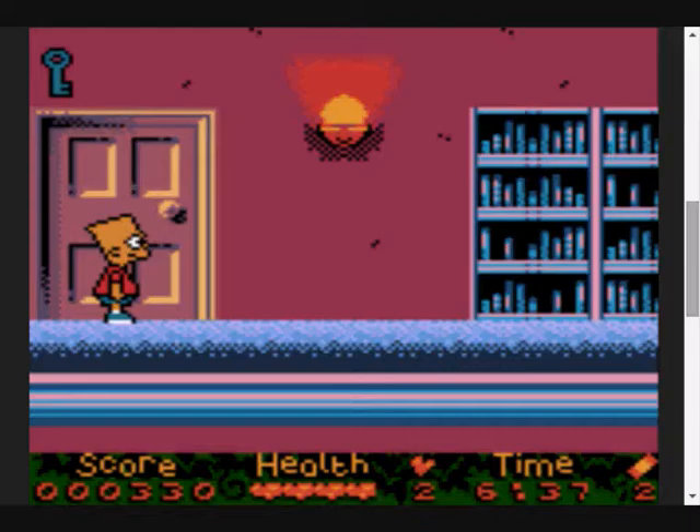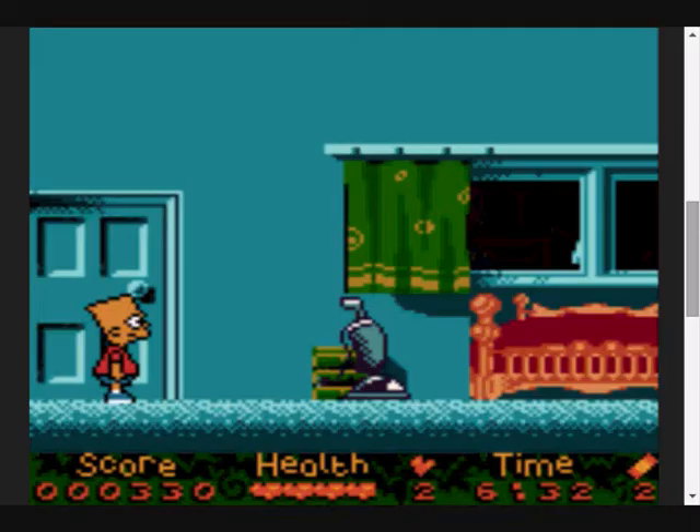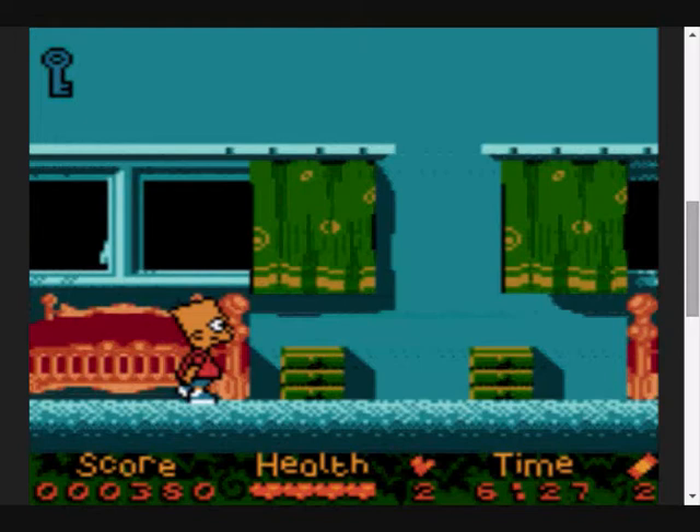You go to the right and you've got a vacuum cleaner. There's our door with a key. And there's another donut that refills pretty much all your health, so there's no point. You can stand in this corner and not get hit at all - it's kind of a bit of a cheat.